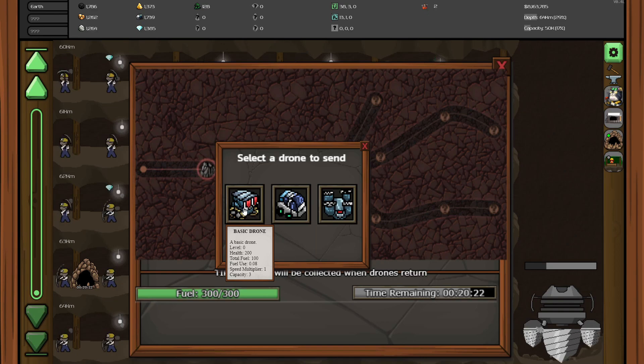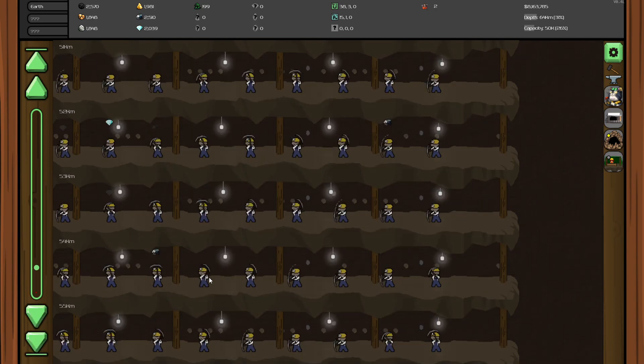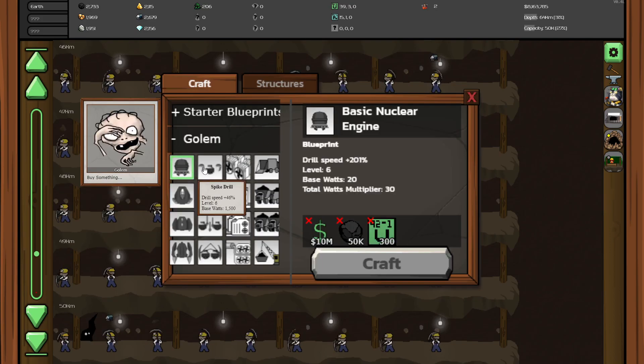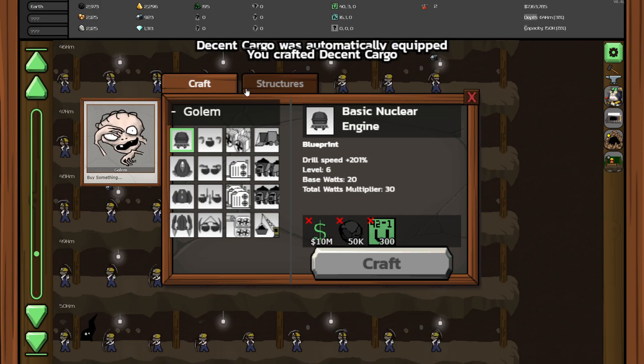Sure, why not — let's send. So that has the highest capacity. It pulls from branching piles onto its location. Let's see if that can destroy a boulder. Although that does use quite a bit of fuel, but that's fine because we use the other drone to collect stuff because it's got the highest capacity. So the golem can sell us pretty much very good things. We've got a higher capacity now — we're up to golem stuff.